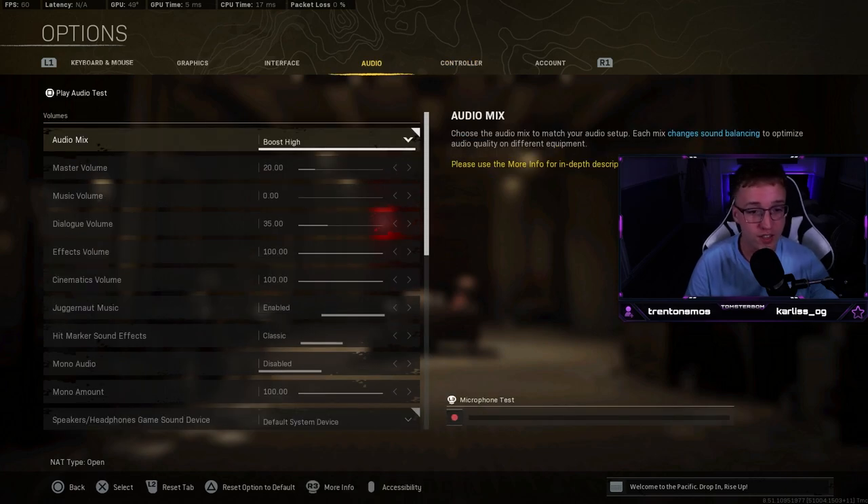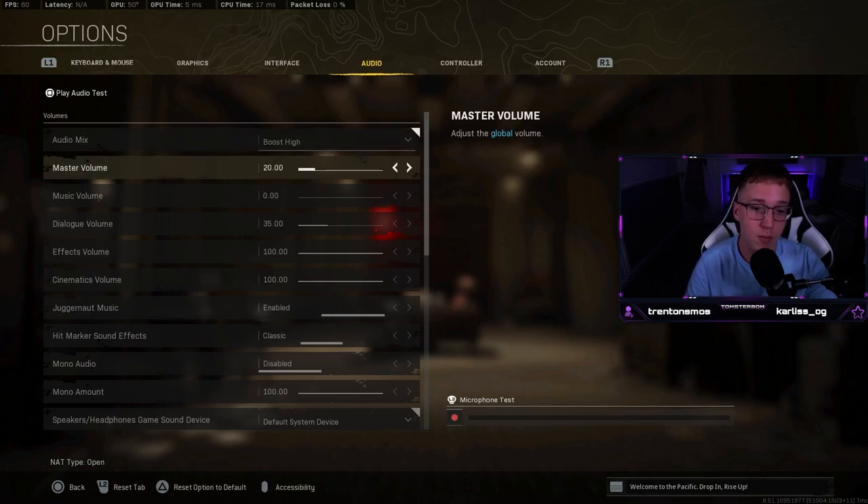Moving on to audio settings. This is very dependent on the kind of headset and audio setup you have. I play on PC and have a GoXLR mix amp with sliders to change volume of everything. Through Windows I have my volume set to 100, and on my GoXLR roughly around 80%, so my master volume in-game is only on 20. I don't recommend having it any higher than 60 — if you're playing at 100 it's just going to blow your ears off. Turn your master volume down and turn your headset up — that's a better way to do it.